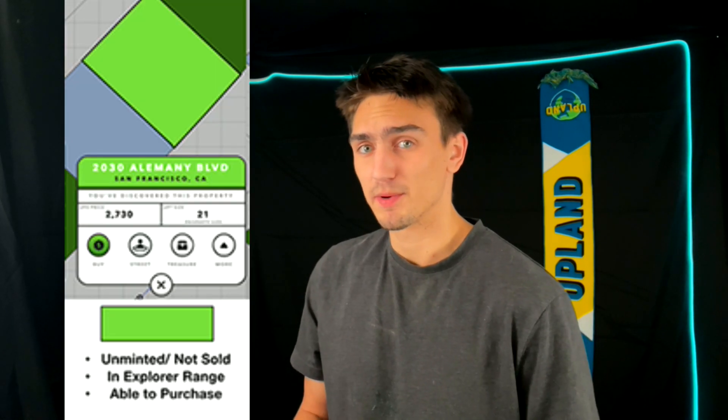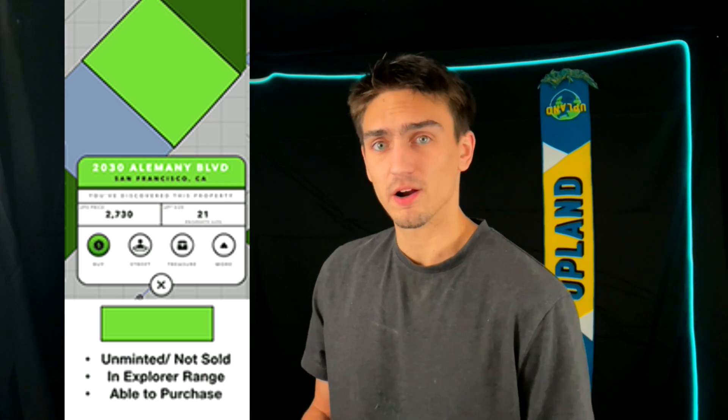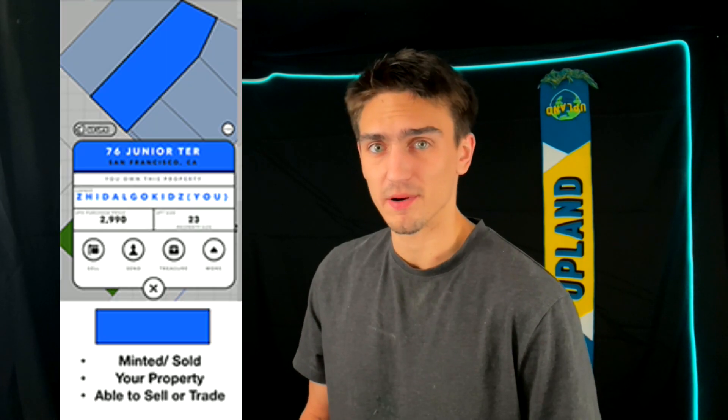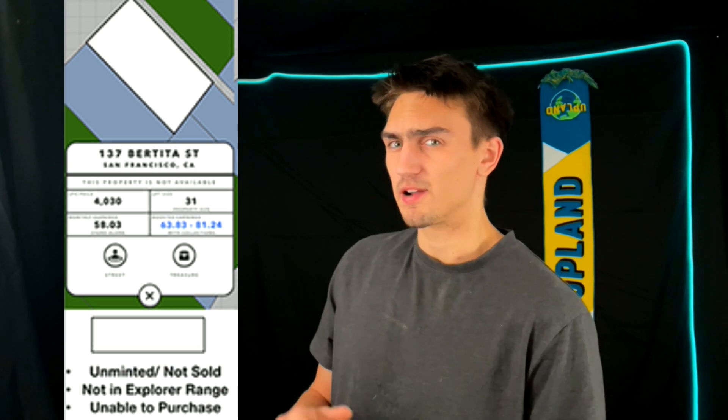Let's talk properties for a sec. Light green means it's never been owned before and it's in range of you. Dark green means it's for sale by another player. Light blue means it's not for sale. Dark blue are your own properties. Light gray means it's out of range or maybe it's unavailable — there are actually two different light grays.